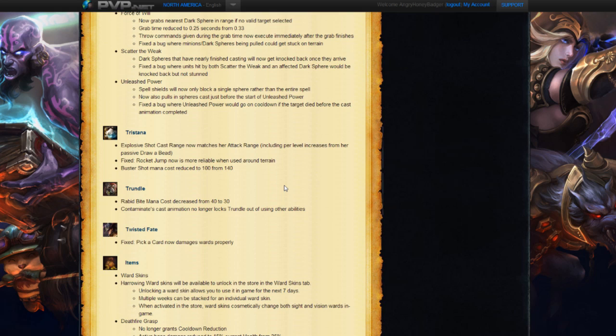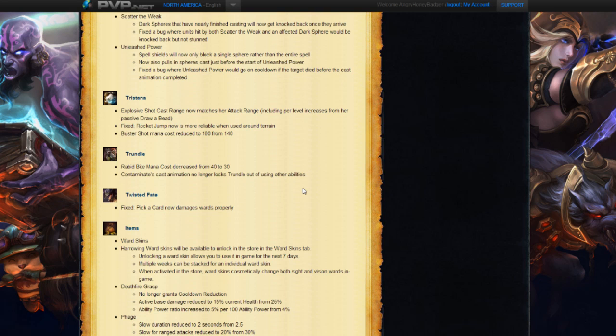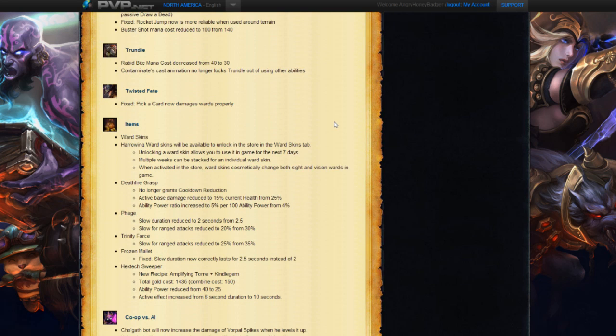Next we have Tristana. Explosive Shot cast range now matches her attack range. Rocket Jump is now more reliable when used around terrain — before you would hit things and kind of bounce off and not go where you wanted. And Buster Shot mana cost has been reduced by 40, so that'll help her use that a little better. For Trundle, Rabid Bite mana cost has decreased from 40 to 30, and Contaminate's cast animation no longer locks Trundle out of using other abilities. Mana cost decrease is going to be nice for him — I like Trundle. And for Twisted Fate, they fixed Pick a Card to now damage wards correctly. Rengar kind of got the worst of it overall, and all the other changes seem mostly appropriate.